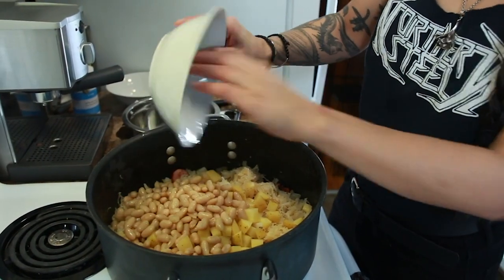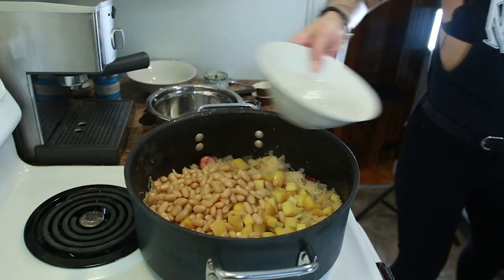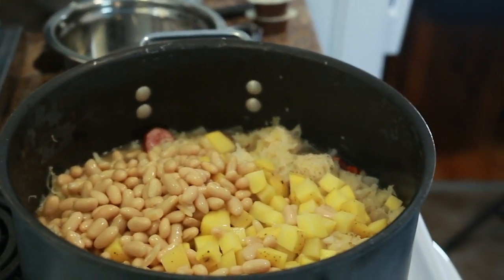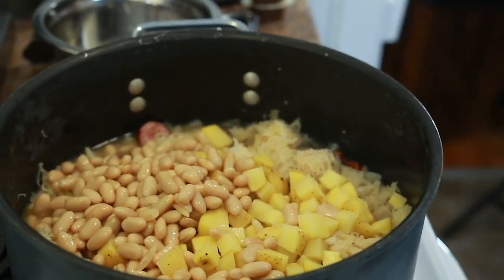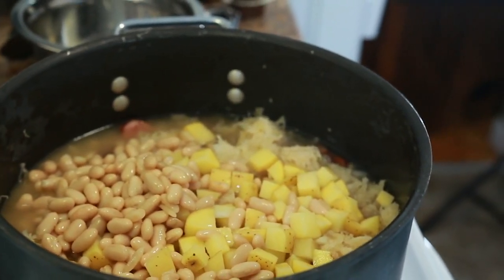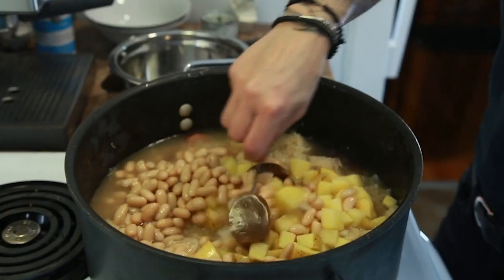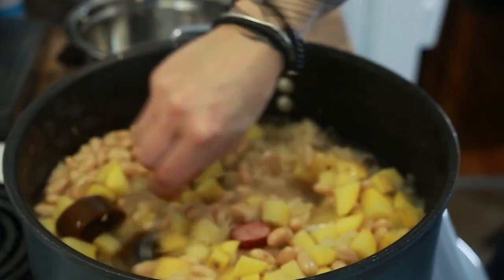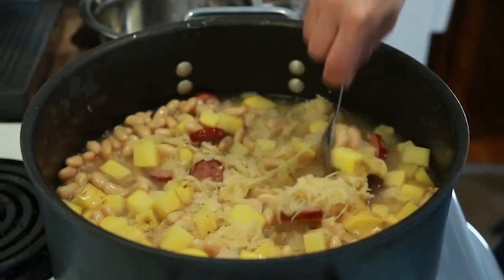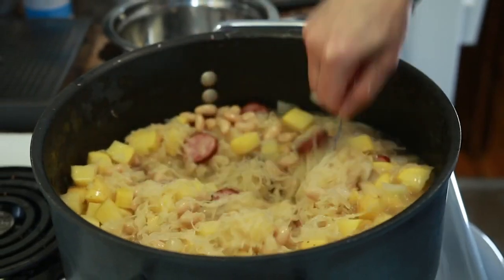Let's add the beans. Now you can add your stock, or just use water if you prefer — stock always makes it taste nicer. I'm just using stock cubes. You're looking at about a liter and a half of liquid — you just barely want to cover all the other ingredients. Once you've added your stock, just let this simmer until the potatoes are cooked through. Bring it to a boil and then forget about it for about 40 minutes.